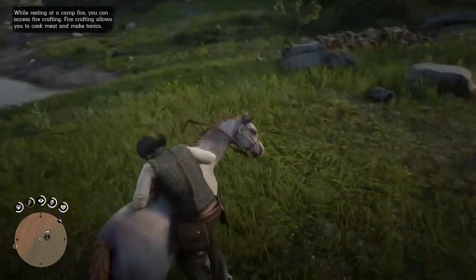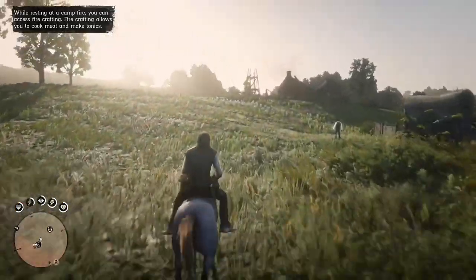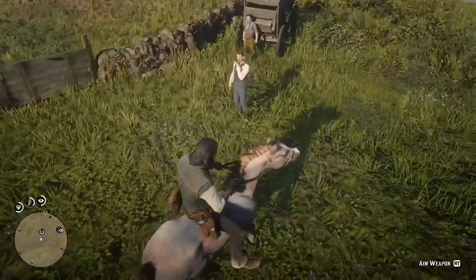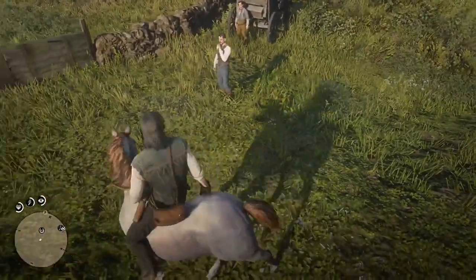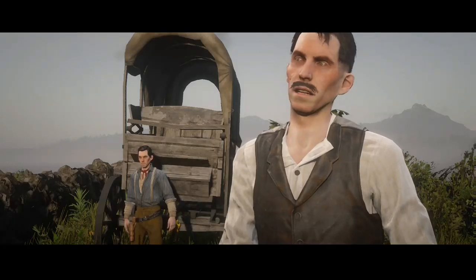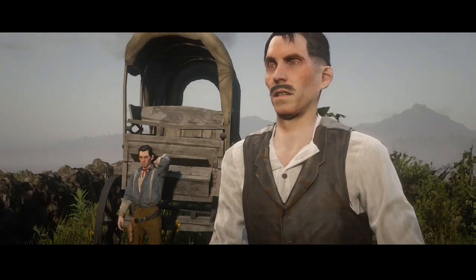From there, go ahead and hop on your horse — he shouldn't have a saddle on him. Then just go ahead and go to the fence and sell your horse. The good thing about this glitch is when you sell your horse, it's going to spawn right back immediately, so you can keep doing the glitch over and over again.